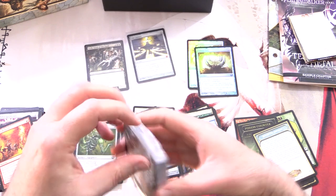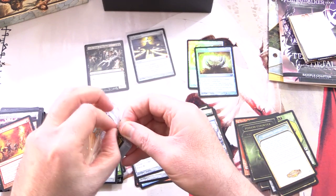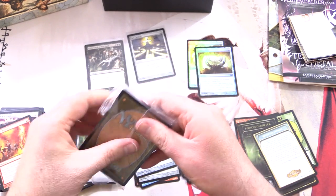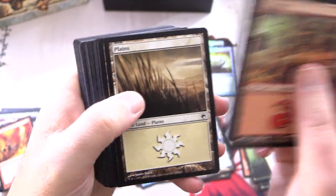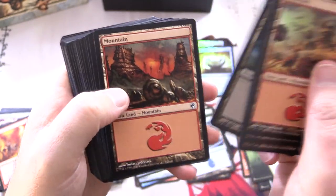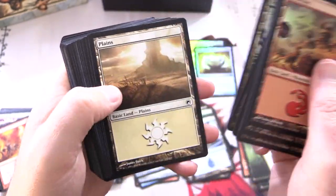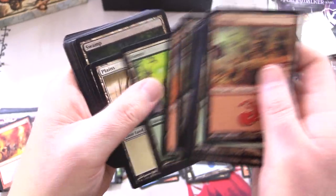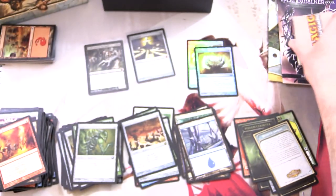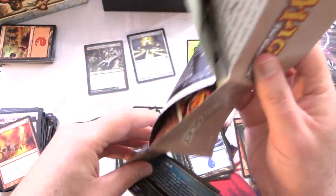Let's take a look at the lands here. I know a bunch of people like to see the old artwork on the lands because it is fantastic. So we have a Mountain, Forest, Plains, Island, Swamp — and then different artwork: Mountain, Forest, Plains, Island, Swamp. And I think now we're repeating — yeah, it's all the same after that point. Some cool artwork there.